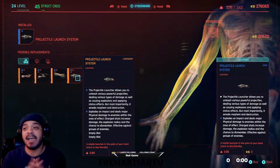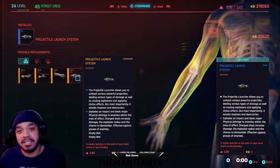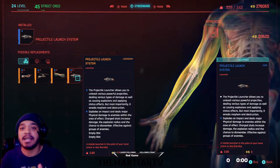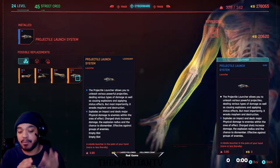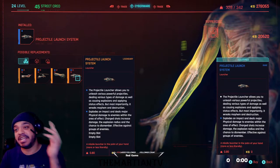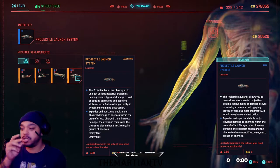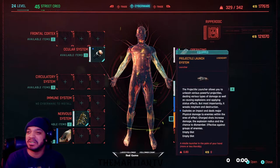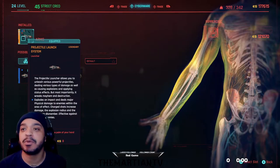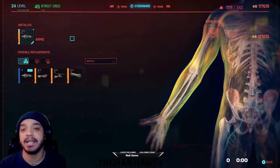So we're back. I have the projectile launch system arms. Y'all family, y'all seen the first vid — I got the projectile arms but I don't have the tranquilizer. That just knocks them out, you feel me? You get more XP, more money if you just knock them out when they tell you to, but I kill them straight off. Now I'm about to get the legendary projectile launch system and then find the mod for the tranquilizer. That legendary looking so good — I love it.